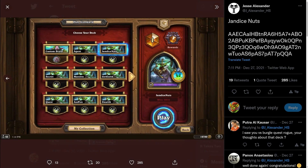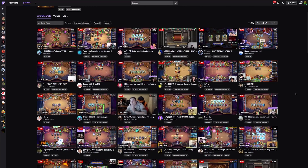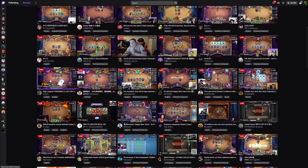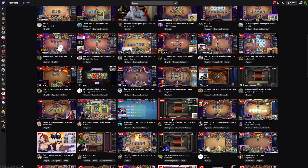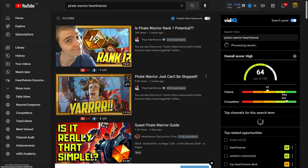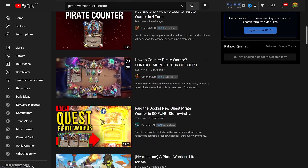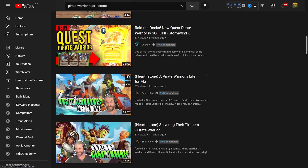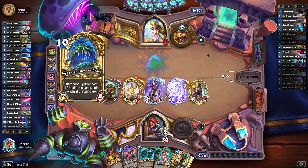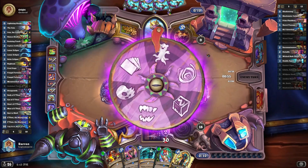If you want deck lists straight from actual high-legend or competitive players, Twitter is probably the best place to go, as players and streamers often upload their lists there. You can also go to their Twitch.tv page to either find the deck list or learn how to play it better so you can climb to a higher rank. YouTube is also a great resource — you can search for a specific deck, find a video on it, and watch a high-legend player pilot it. YouTube has off-meta decks, standard decks, and straight-up guides.